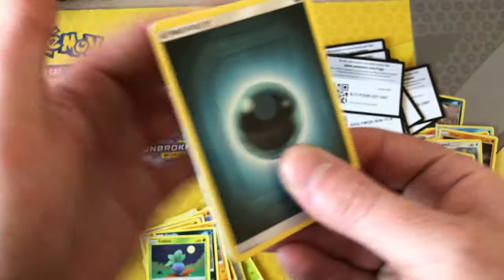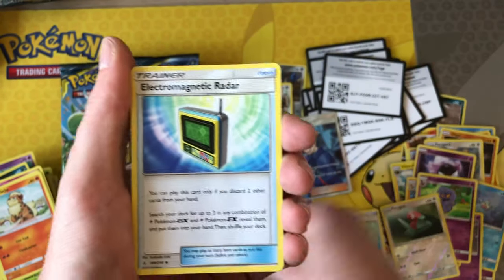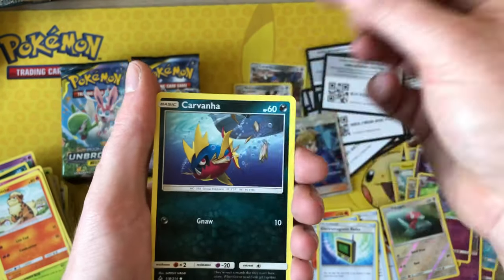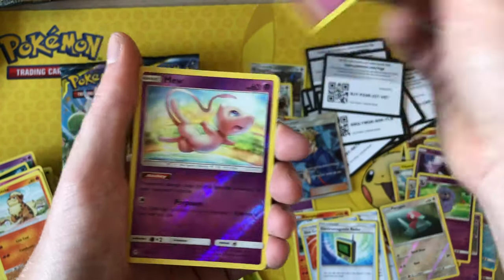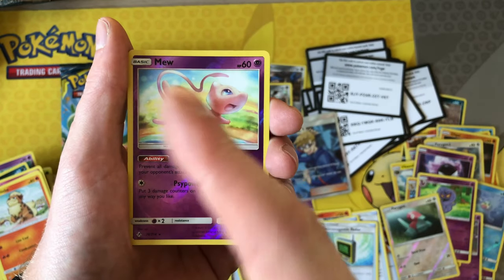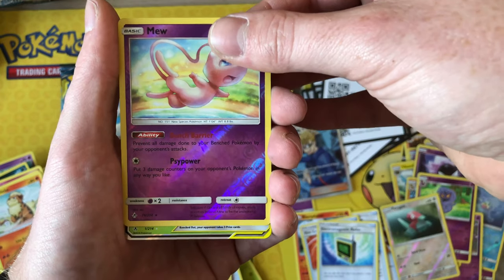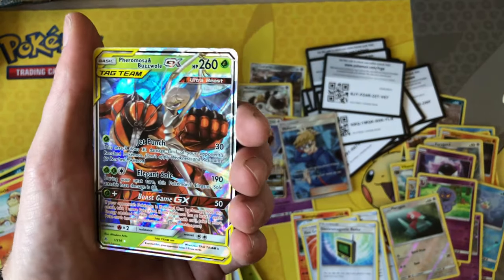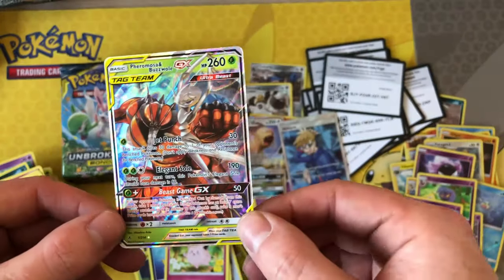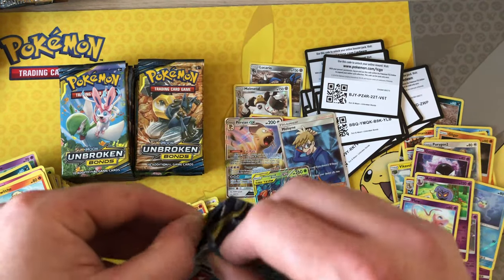We've got a Darkness energy, Stealthy Hood, Chatot, Electromagnetic Radar, Cottonee, Eevee, Karrablast, Litten, Clefairy — ooh, reverse rare Mew, very decent card; I think I need this for my master set but I bought some bulk that included this. Behind that we have — yes! — Pheromosa and Buzzwole GX, one of my favourite GX cards to pull, very nice — apart from Charizard of course, very decent pull.